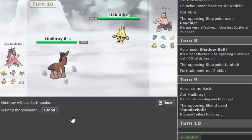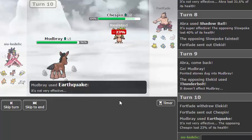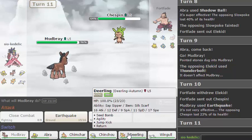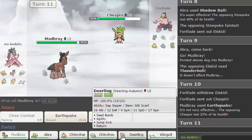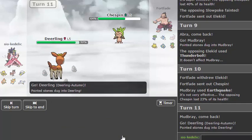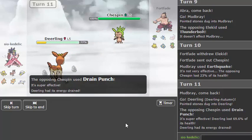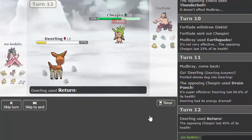He's probably not going to expect me to be Choice Scarfed but he switches out anyway. Going to resist. Okay. So I think this is actually a decent opportunity to go into Deerling. Is this Grass? Yes, I think so. Okay, let's just go for a Return then. I got outplayed there and that's okay.